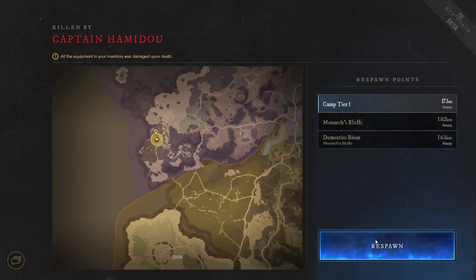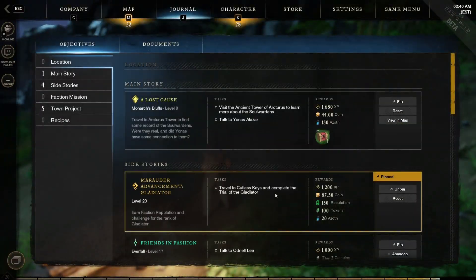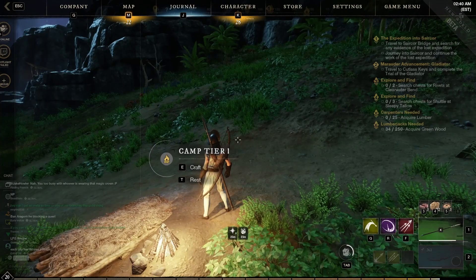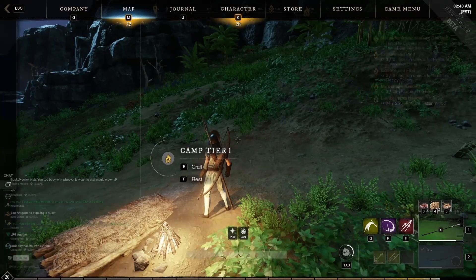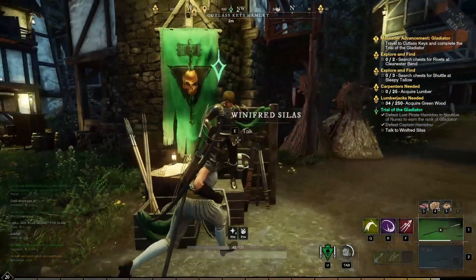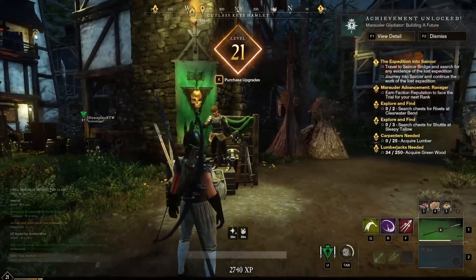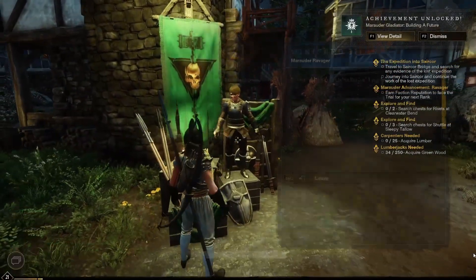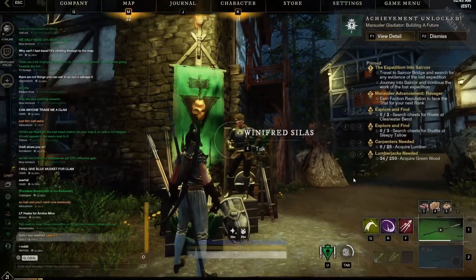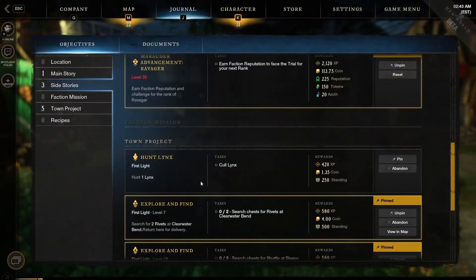We can respawn here first. Now it's asking me to go back to Catalyst and turn in the quest. Now that we're back at the town, we can go to the NPC and turn in. We have advanced to Marauder Gladiator! Now all that's left to do is go back to our original town and check the NPC.